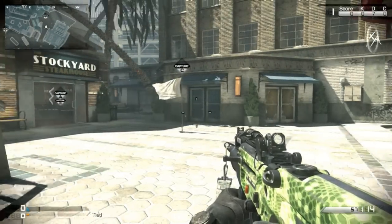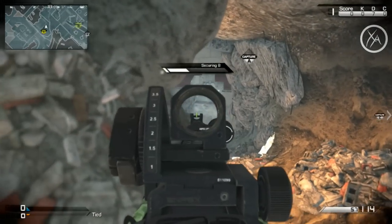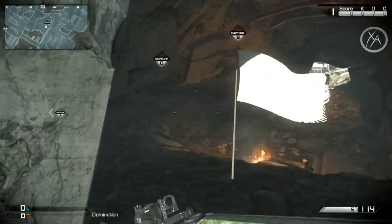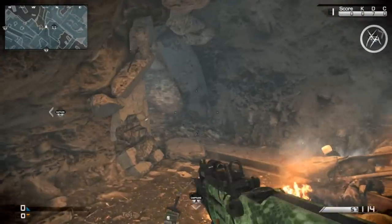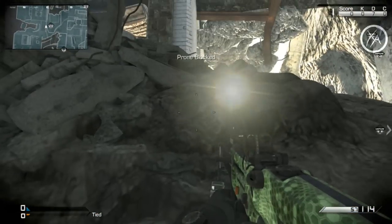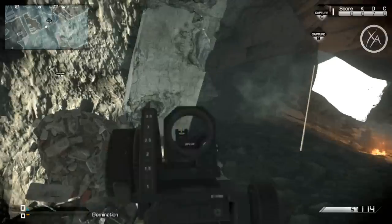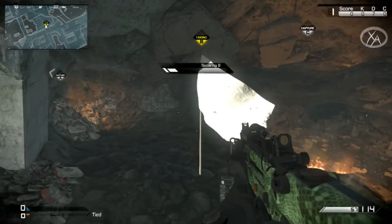Moving on to the C flag, there's nothing really worth mentioning — it is completely wide open. For the B flag, most people just capture right up next to this wall, and this is honestly your best place in almost every situation because you force enemies to come close to you. If they're coming from this direction, I like to move a little to the left to avoid longer sniper lines of sight. You can also lay down right here and take people by surprise as they come around the corner.